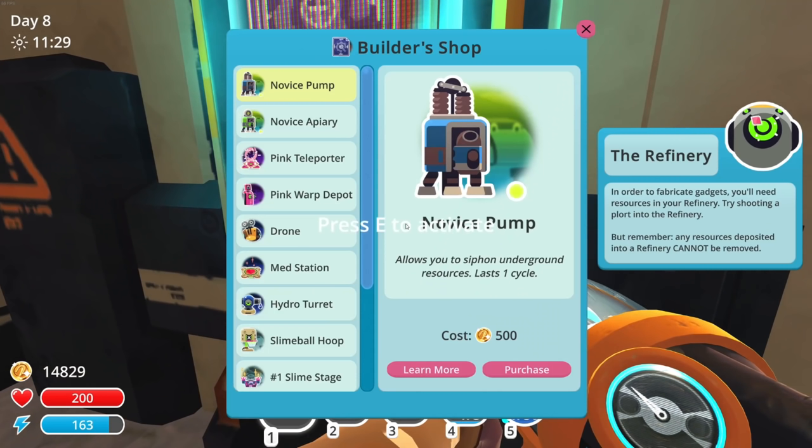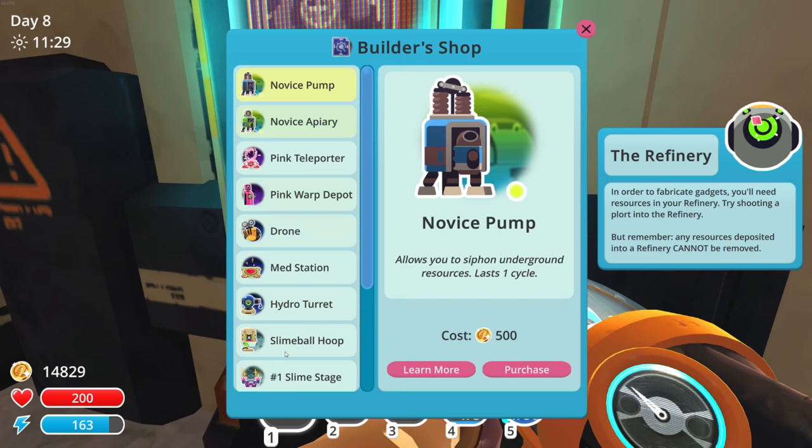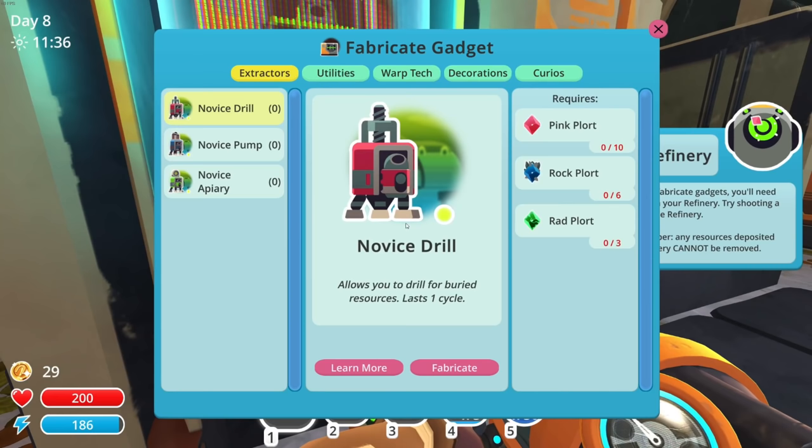The refinery is super exciting. So we need: novice pump, novice apiary, pink teleporter, pink warp depot, drone, med station, hydro turret, slime ball hoop, slime stage, novice quarterstair, galactic fashion pod — these are the things we need to unlock. Can we just unlock everything? The pink teleporter is gonna be huge, but I'm pretty sure for that we need quantum slimes.